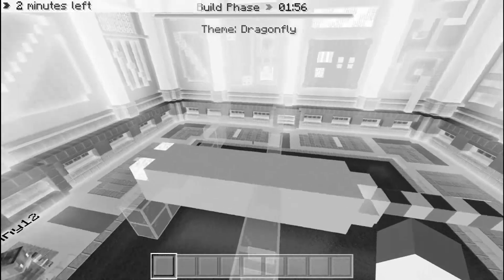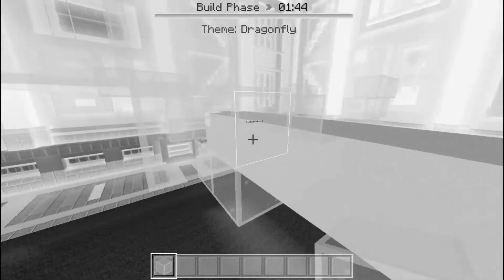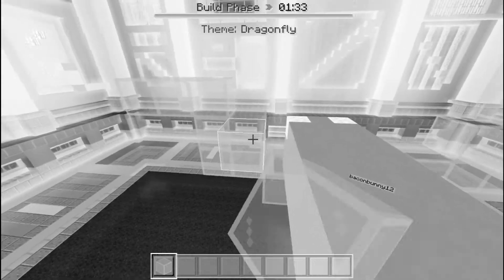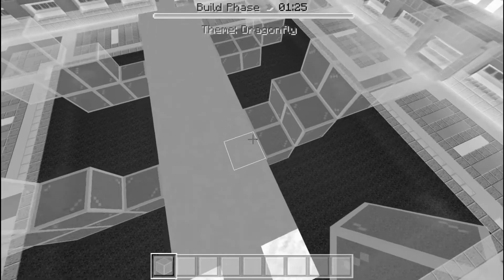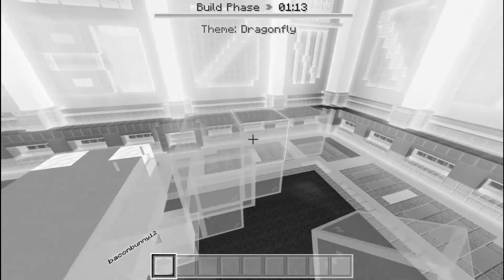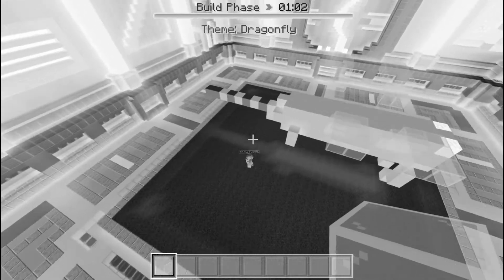I am really bad at this — dragonfly wings are sideways but whatever. If you use blue stained glass I could pick-block it. I'm gonna make its legs. The thing you made the body out of is light gray terracotta. I mean it doesn't look too bad. We're gonna win this — we got one minute left. How can people make good dragonflies with one minute left? Do dragonflies have antennae? I don't know, I don't think they do.